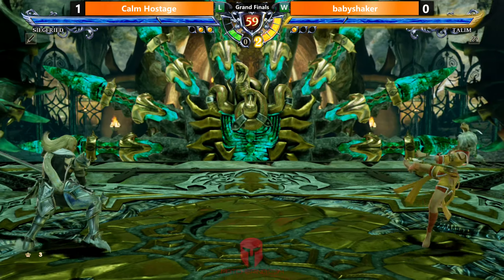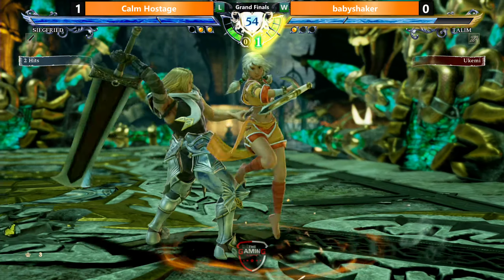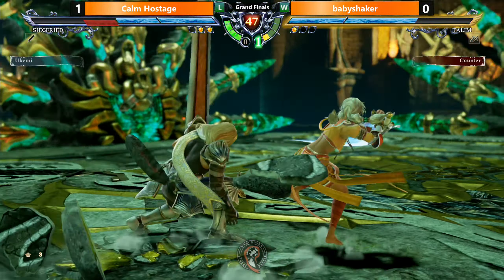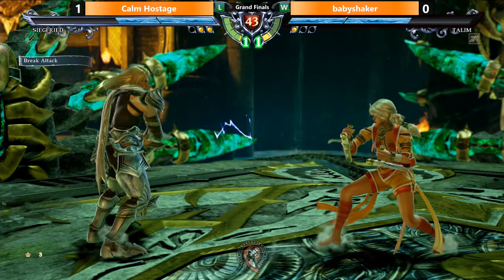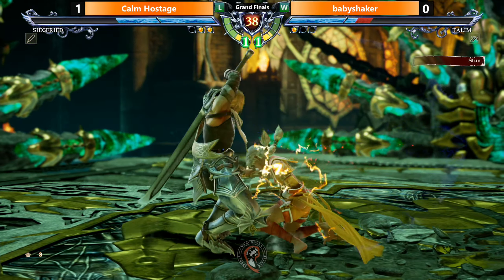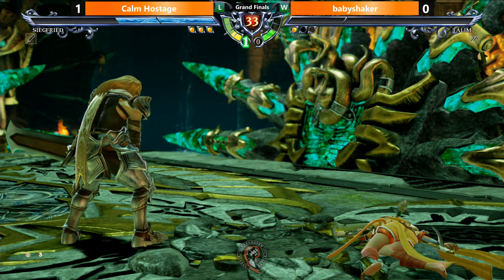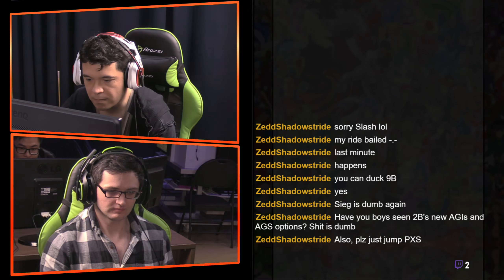Going into this round with low guard meter. Kalmas has definitely been showing a lot of momentum post-reset. Baby Shaker is doing some desperate stuff now. Nice 2-2-A. That weird tracking - you want to step to the other side when he does that. Big combo. Kalmas is looking really good, and 6-6-A plus B. I think that's the past four critical edges stuffed. Looking a little rough.